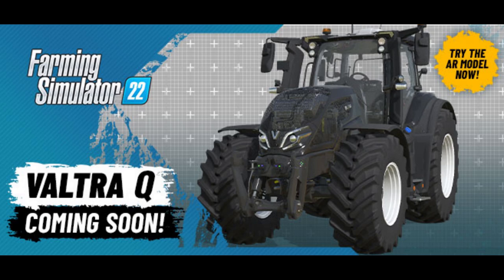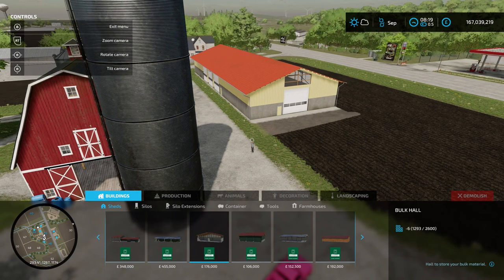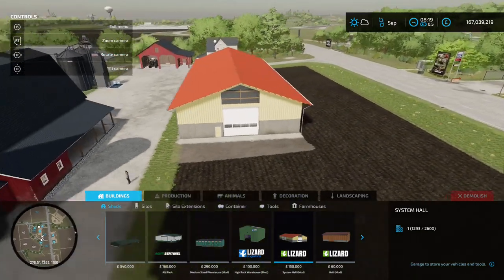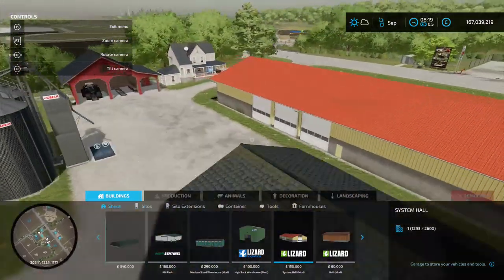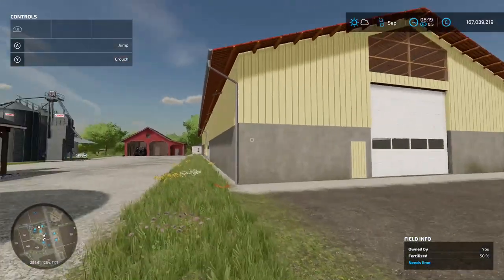On to the mods. The first one is the System Hall, by user Triple Five. 17.98 megabyte on the download, found in the construction menu under buildings and sheds. It's 150 grand to place down. This is big - really big. On the start farm on Owl Creek it takes up the majority of that field by the house. You've got three big doors and a side door on one side.